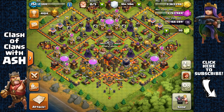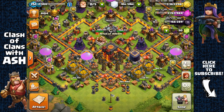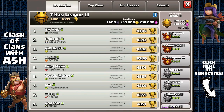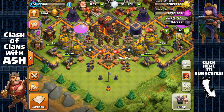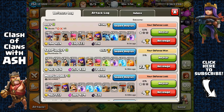Hey guys, it's Ash, and today I want to share something new — farming in Titan League. A lot of people have the misconception that farming in Titan League is just about sniping, but that's not true. I actually make a lot of loot from attacking bases and from the loot bonus. At Titan 3, the loot bonus is 230,000 gold, 230,000 elixir, and 1,600 dark elixir. I'm currently upgrading all four of my cannons — they each cost 6.4 million gold each.